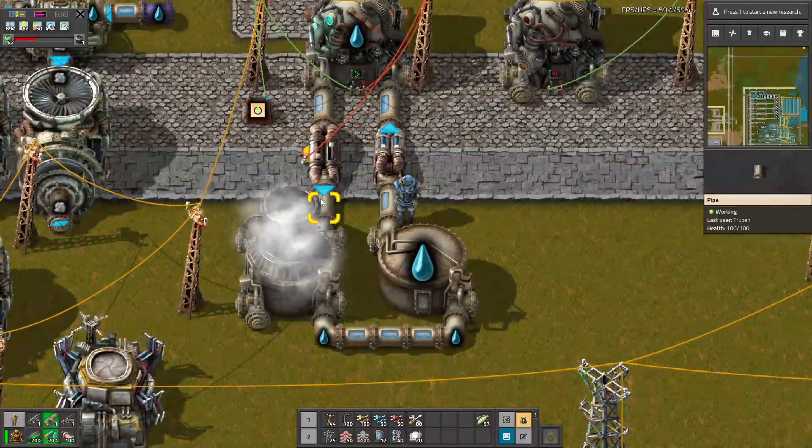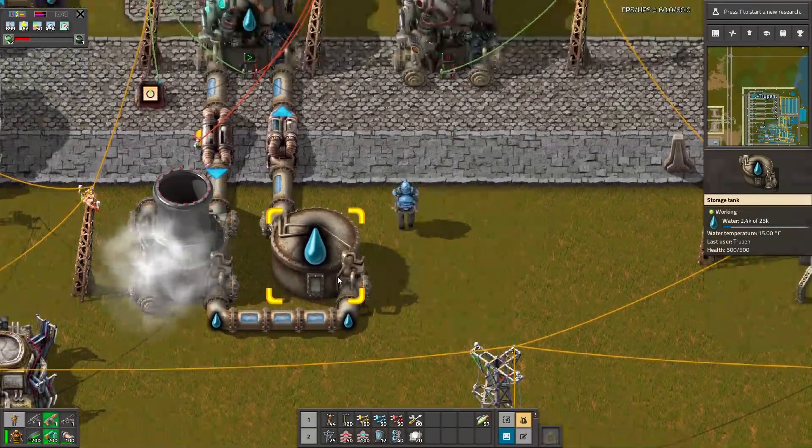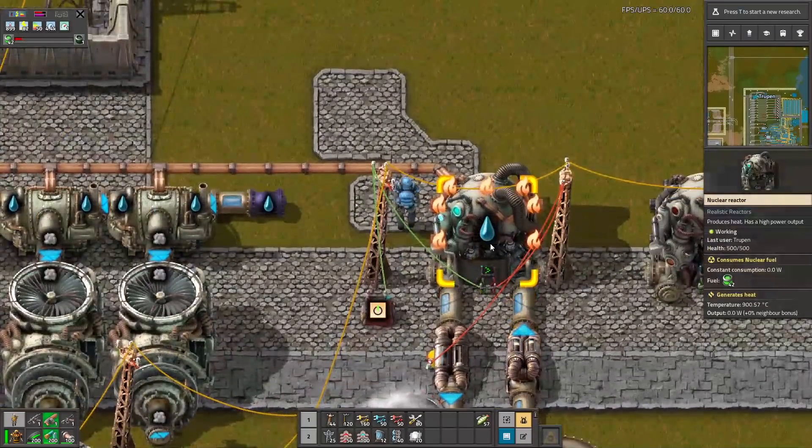The hot water goes to this cooling tower, and the cooled water goes to the tank and then back to the reactor — just in case, because we don't want this reactor to explode.